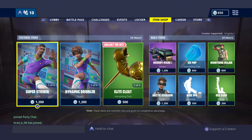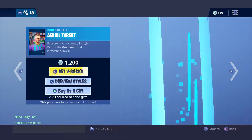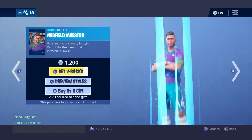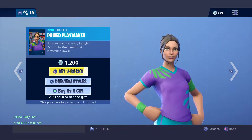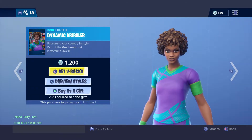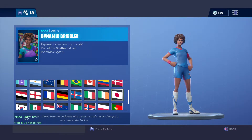Alright, let's see what we got. Soccer skins are back again. Okay, the Super Striker, the Field Maestro, Aerial Threat, Stall Wants Sweeper — Super Striker is on the male ones. Dynamic Dribbler, Police Playmaker, Finesse Finisher, Clinical Crosser. I'll show you guys all the styles and skim through all of them real quick.